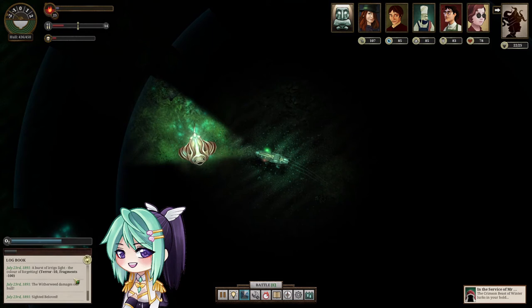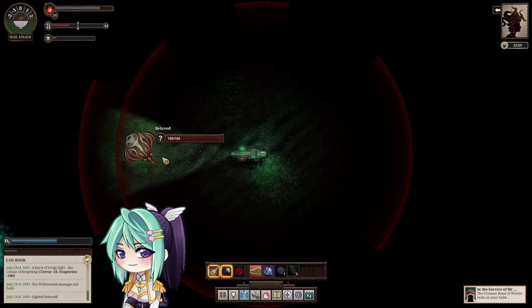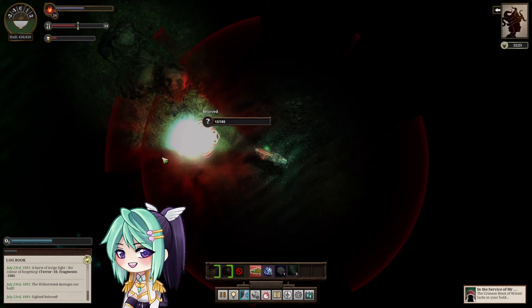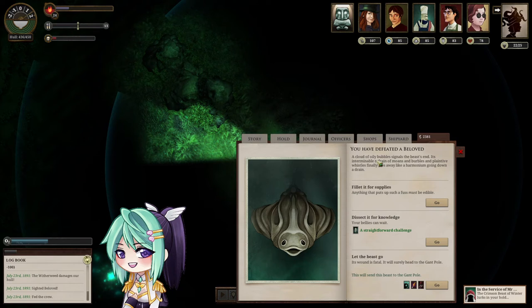Oh no — I don't want to get that. What's this? Let's kill it! It's a Beloved — will you attack me? I think we have to kill these things for the gun pole, isn't it? You have defeated a Beloved.